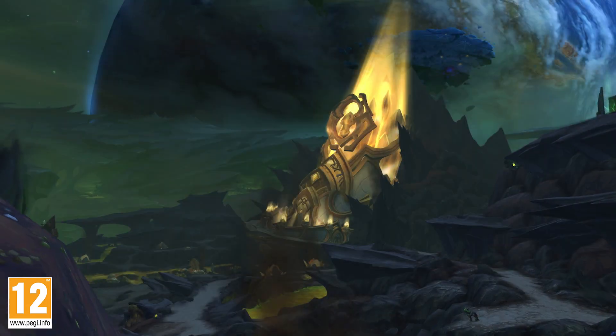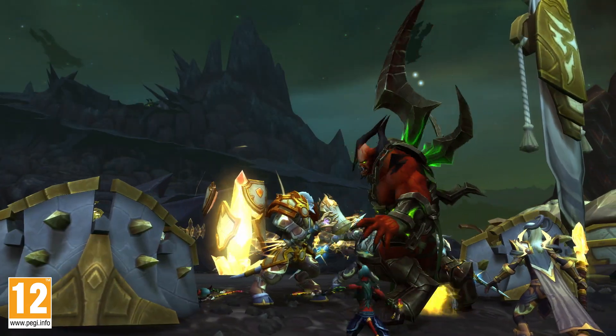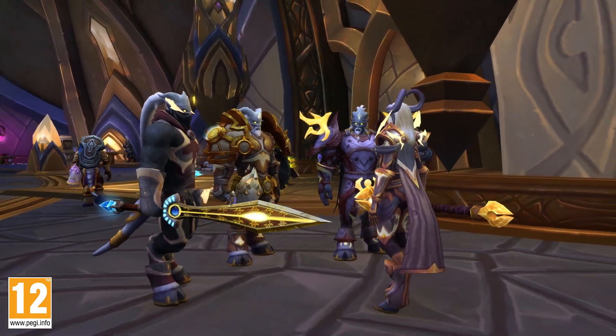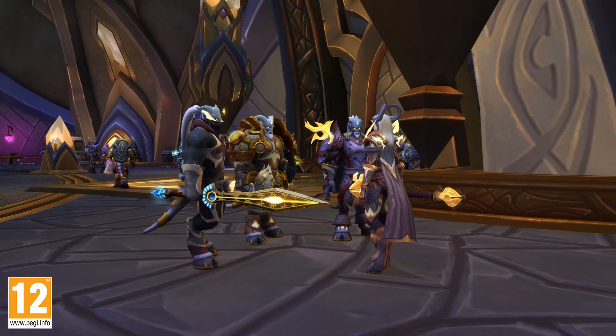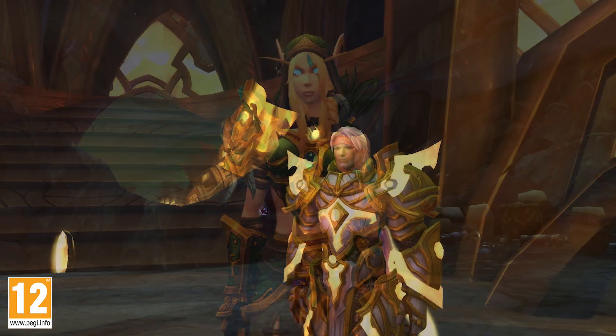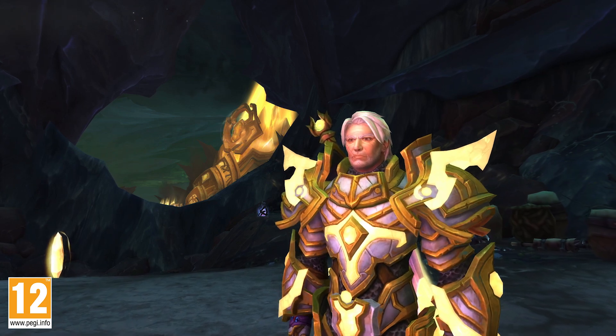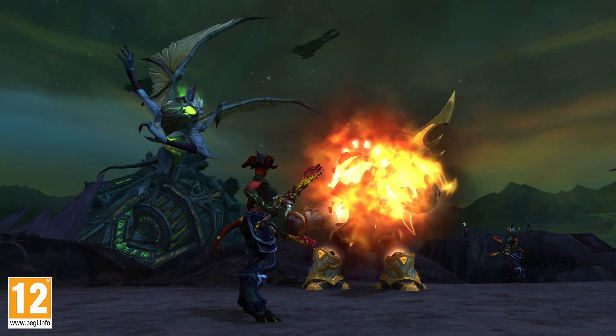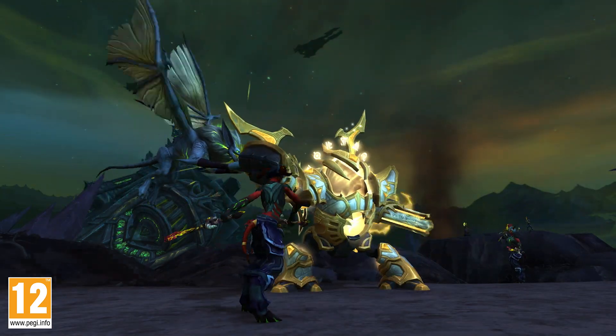As destruction surrounds you, you'll join forces with the Army of Light — a band of lost warriors dedicated to combating the Legion — and two champions from Azeroth's past: Alleria Windrunner, eldest sister of Sylvanas, and High Exarch Turalyon, legendary hero of the Alliance. Together with Illidan and Velen, you'll rally the forces of virtue to strike against the Legion.